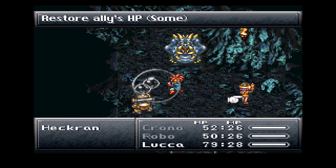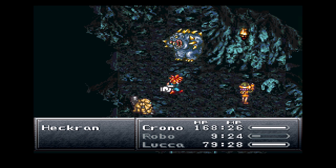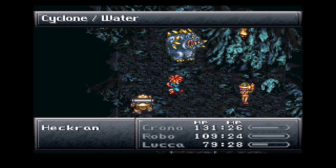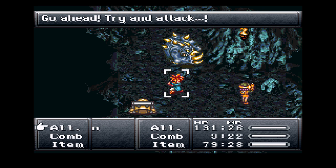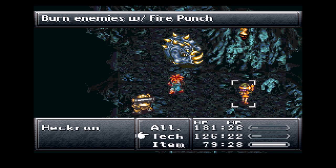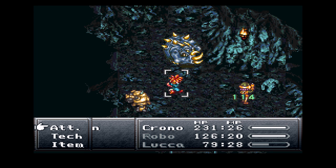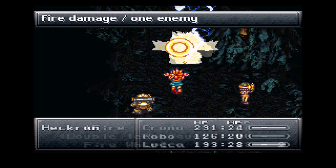Let's get some healing going on here. Use a tonic on Robo, another tonic on Robo. Item tonic, and then Cure Beam on Luka, cause whenever Luka gets the threat that's gonna be bad. Another lightning attack.